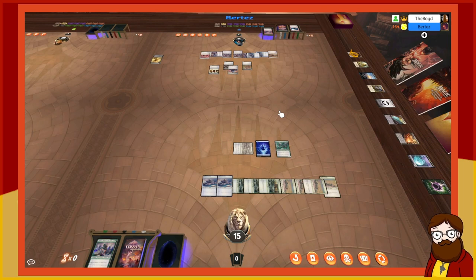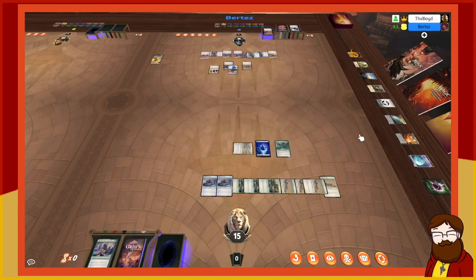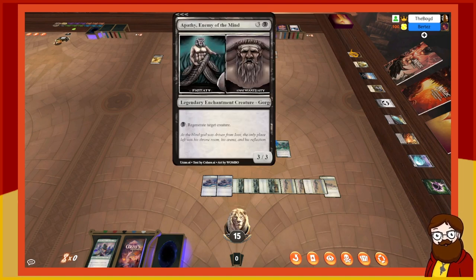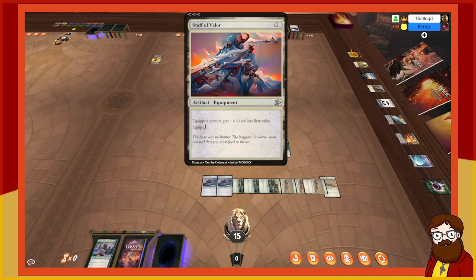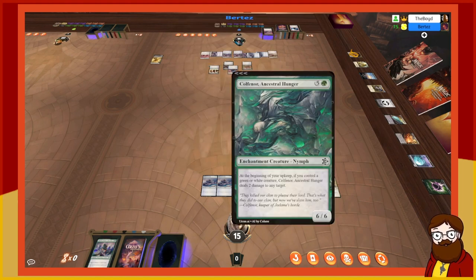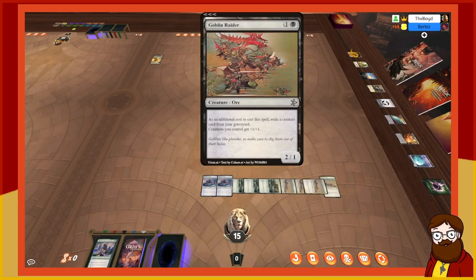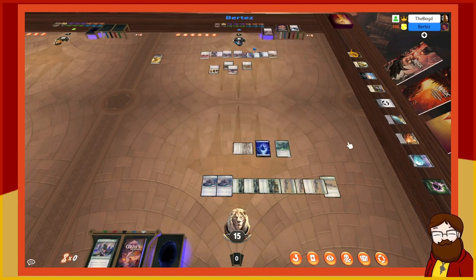It affects creatures you control, so it's a 3/2 itself. The Jade Shekin becomes a 2/2, Meribel becomes a 3/4 — wait, that's a 5/4. The enemy in mind — the Apathy — is a four-mana 3/3, becomes a 4/4. With the Staff of Valor that's a 5/4 with first strike that I can spend black to regenerate. I have a 6/6 — don't worry.